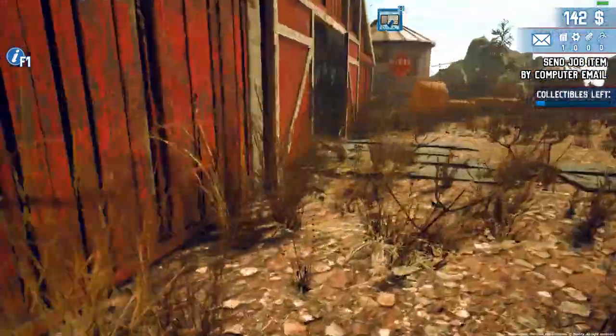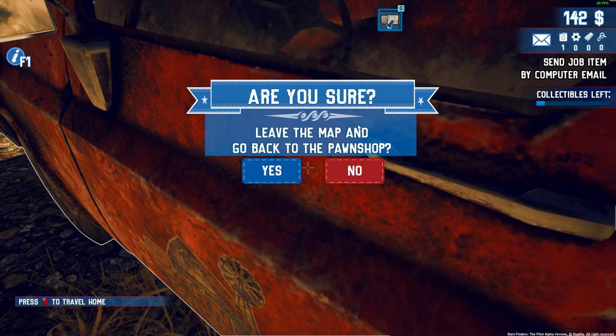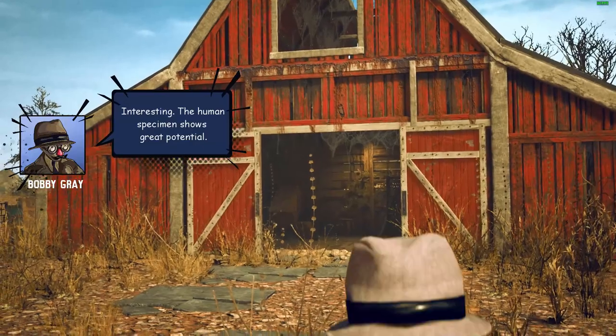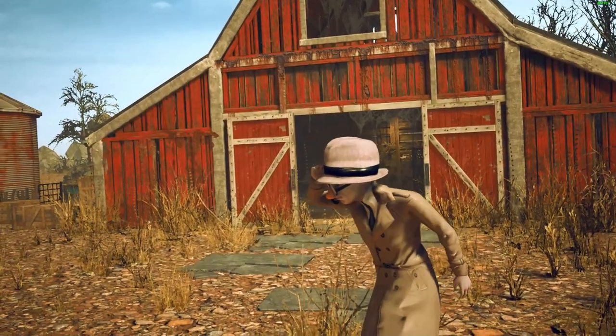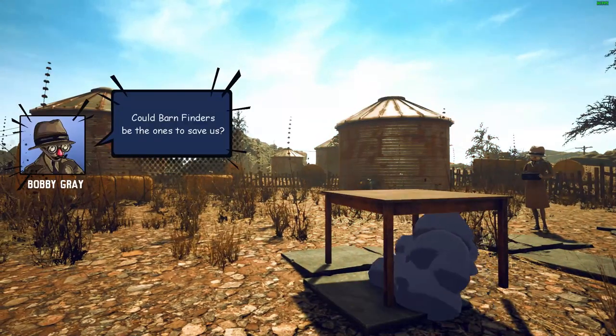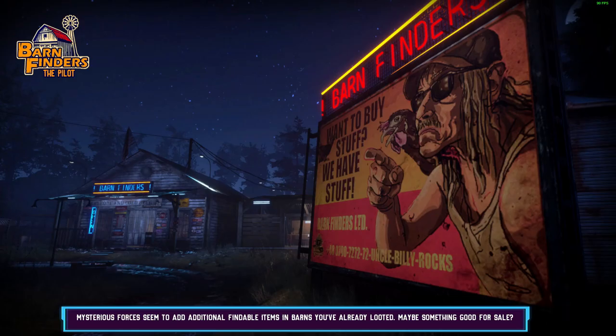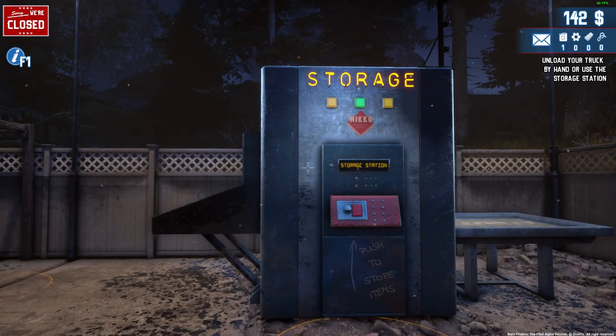We've got the job item and we've got a lot of other stuff that we can make some money from. Travel home. This will tell us what we've missed. Things will unlock. And we did miss one collectible — which is that bar. I really don't know what that was. We've got the task, we've got the golden paper. I'm happy with that. It's probably something really easy — I'll probably just YouTube a video and see what I missed.